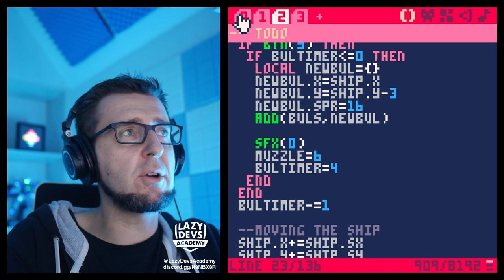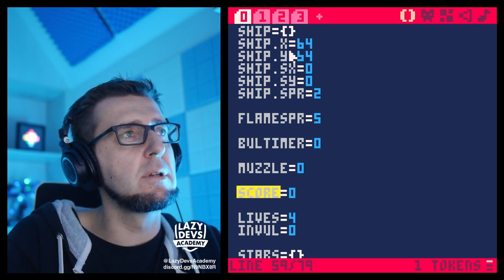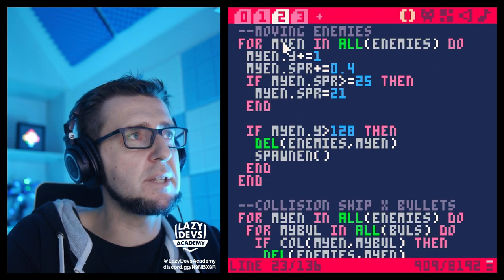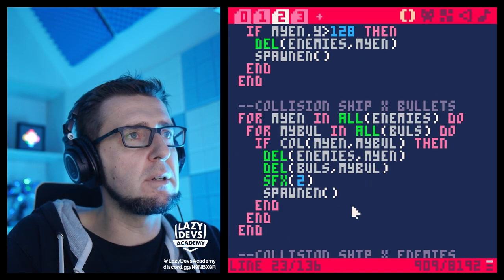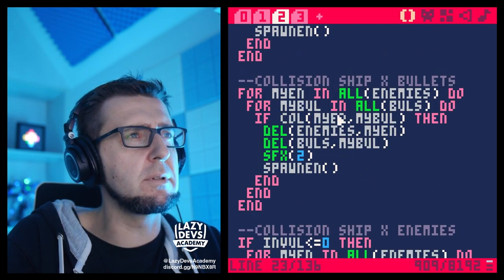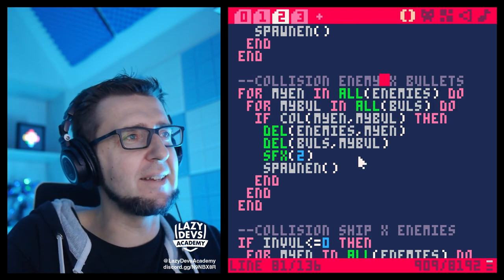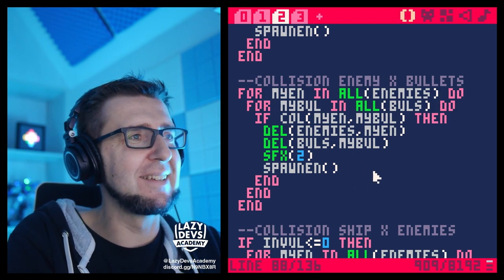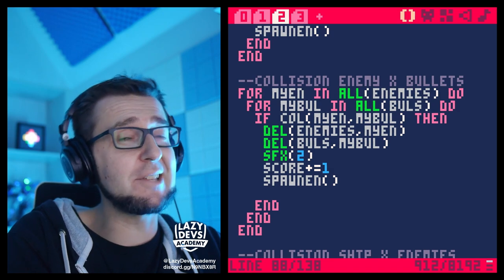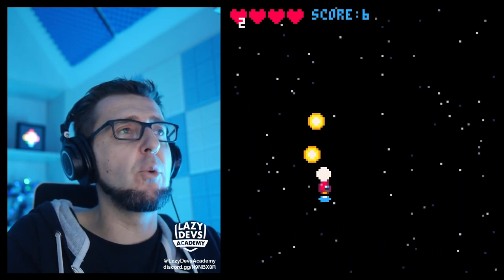One last thing: we're colliding bullets with enemies but the score doesn't go up. Let's start the score at zero and find the bullet-enemy collision code — note that the comment incorrectly says 'ship and bullets' when it should be 'enemies and bullets.' In that collision handler, we increment the score by 1 when an enemy is killed. Now the score accurately reflects how many enemies we've killed.